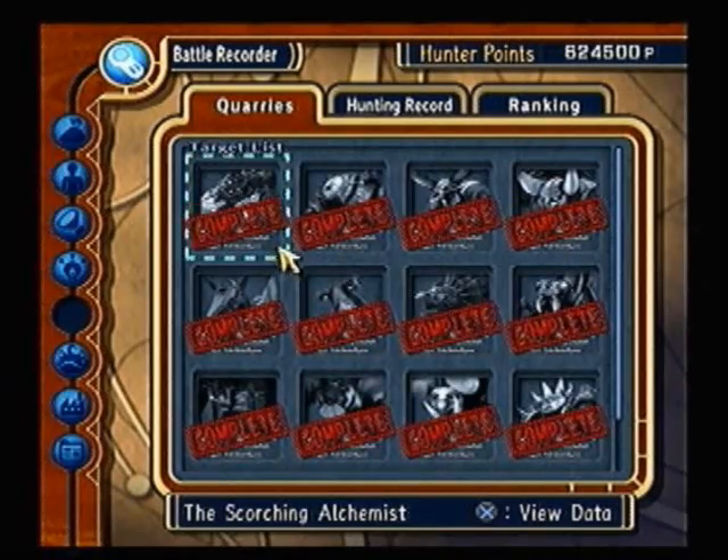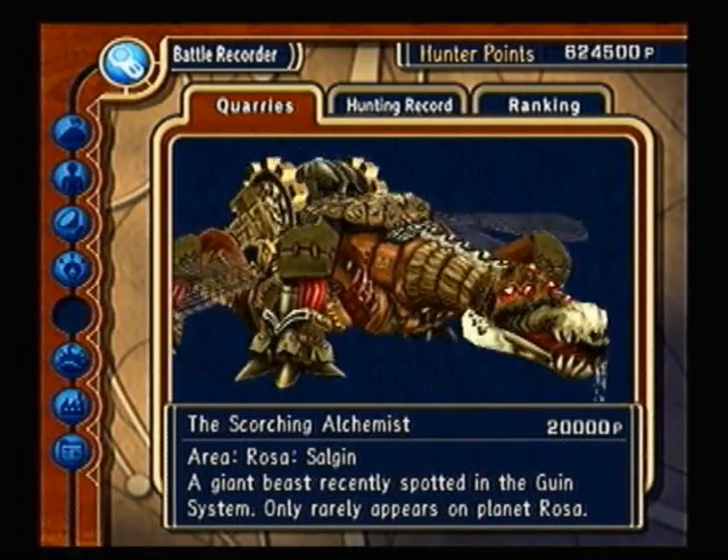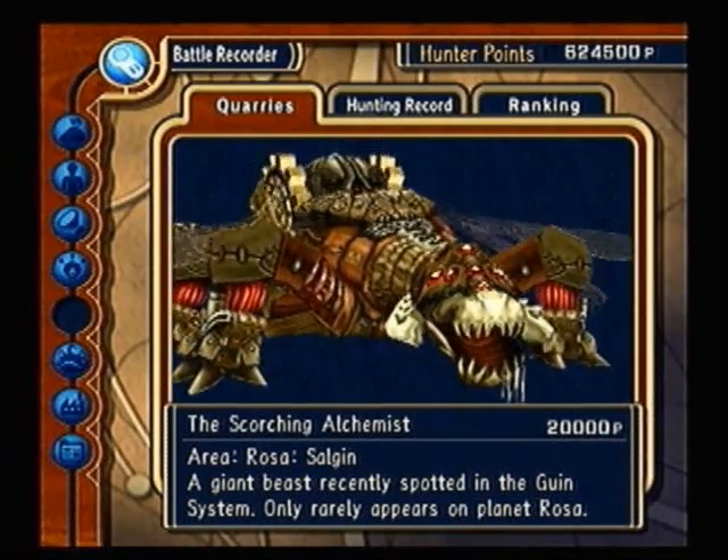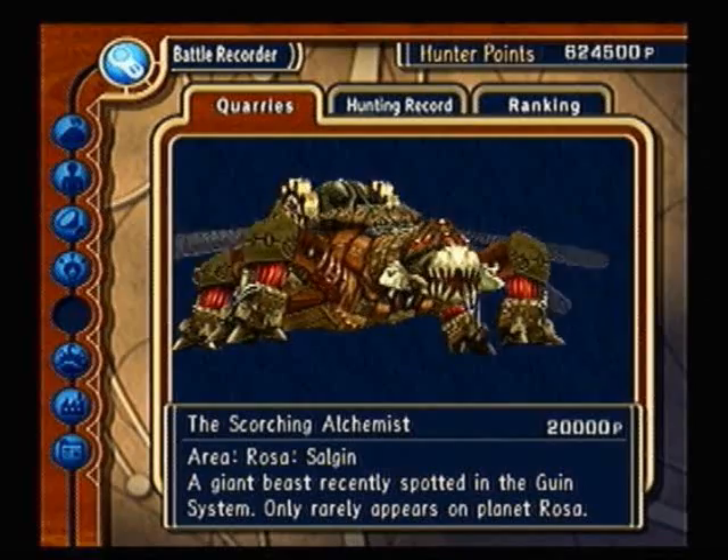This is the Scorching Alchemist, known as the Mark VIII Salamander. He is a storyline quarry hunt, so we don't have to really worry about him.